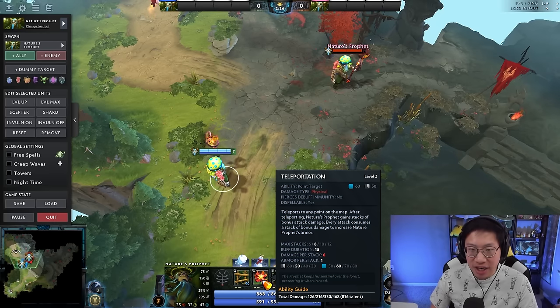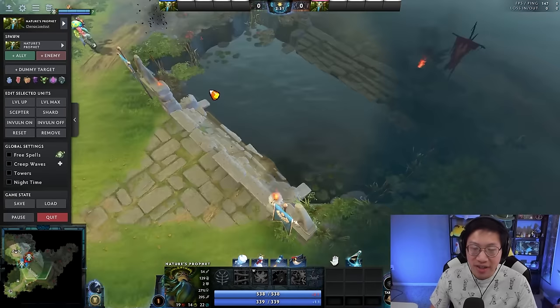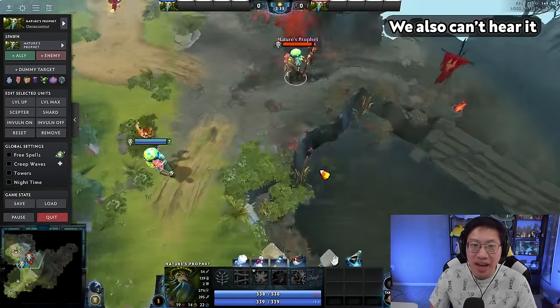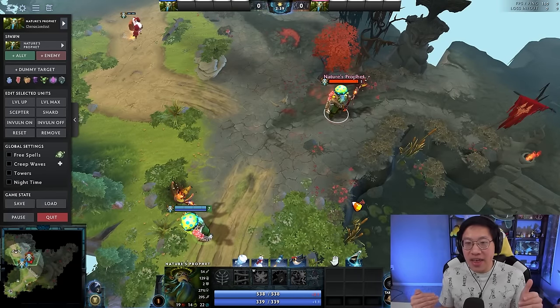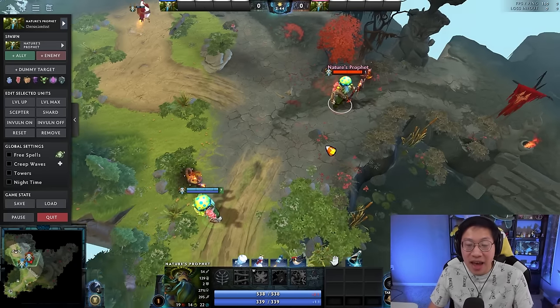The animation for Teleportation is only visible to enemies who actually have vision of that area. When you use teleport somewhere out of enemy vision, they can't see it. So when ganking side lanes, try to teleport into trees where the enemy can't see you — they won't know you're coming at all. You just pop out suddenly with all the max stacks and Sprout them.